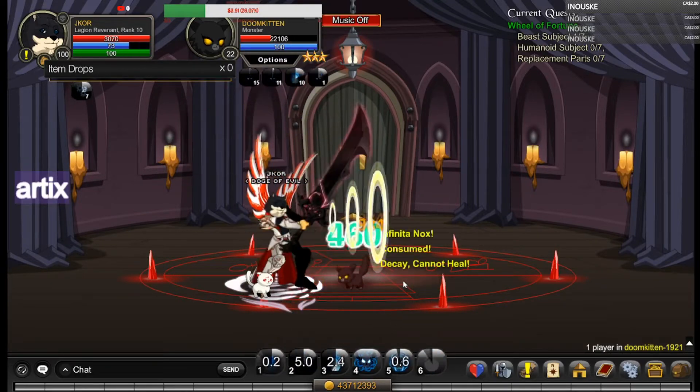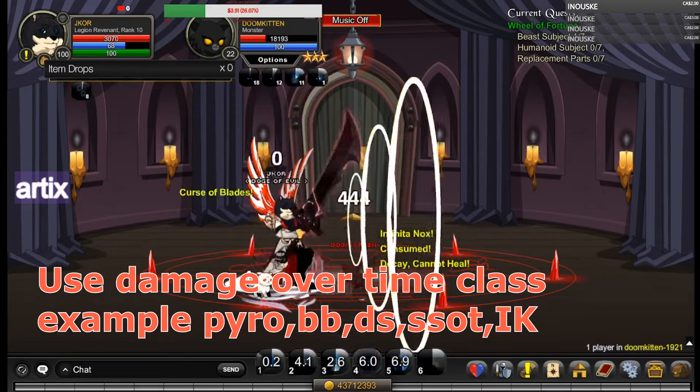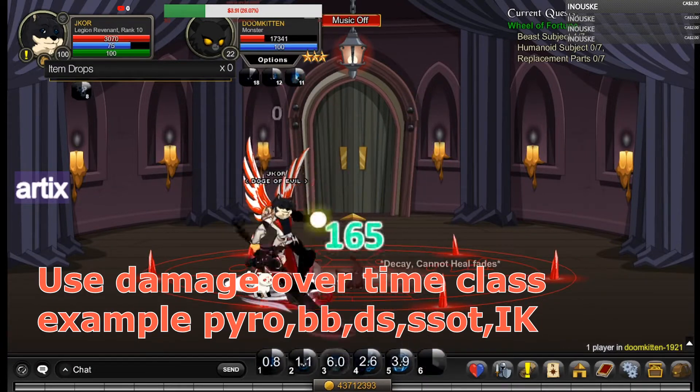As you can see, the reason why people use death and solo Doom Kitten is because you do damage over time. So in this case, it's best to bring out a damage-over-time class.